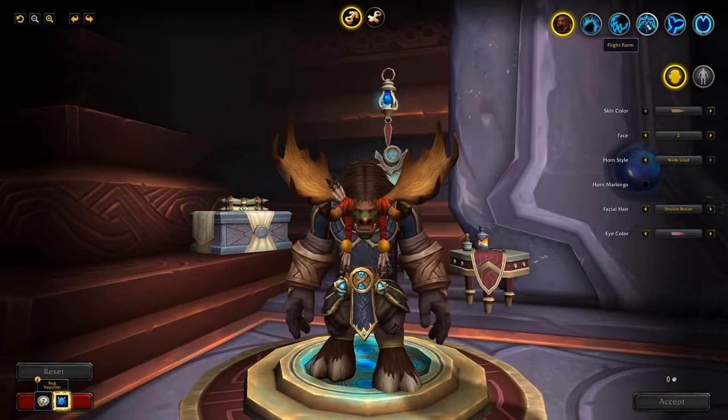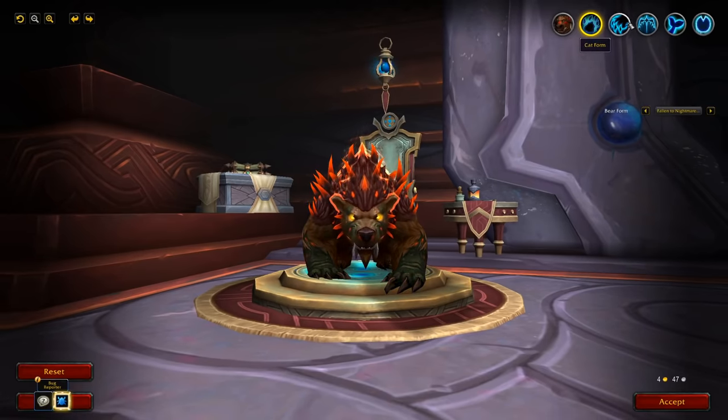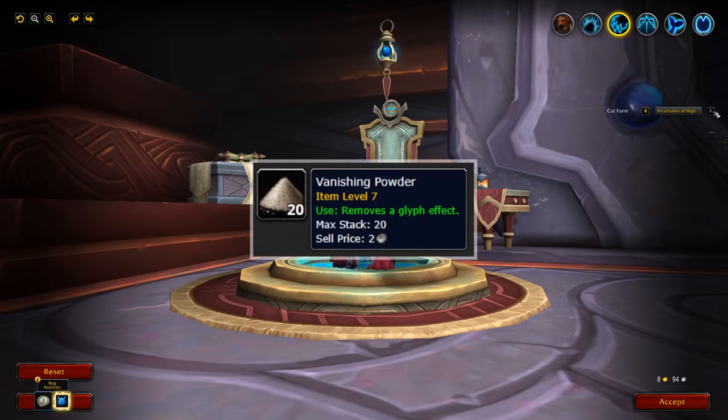One issue though — you need to have the forms unlocked in order to use them. Many of the really cool forms aren't baseline. And as a quick note, if your barbershop customizations don't seem to be working properly, you may already have a glyph activated that is also modifying the appearance. In order to remove a glyph, just purchase some vanishing powder.